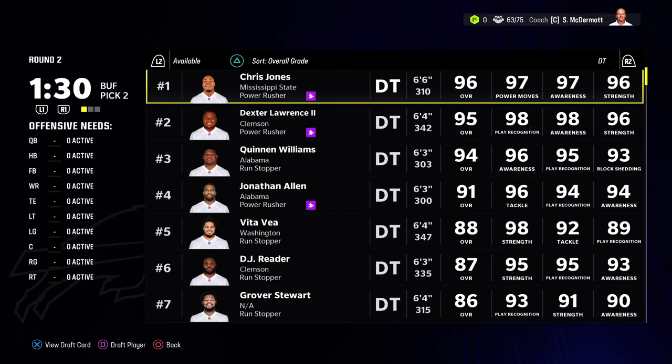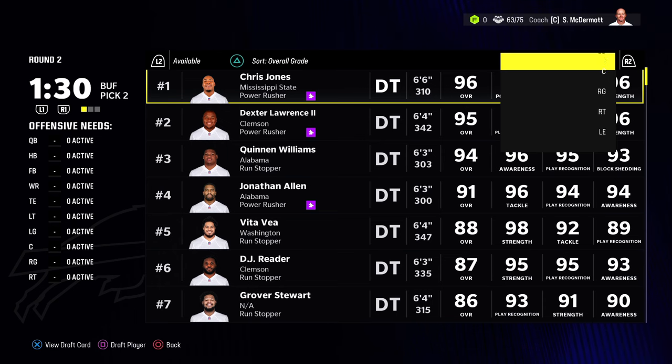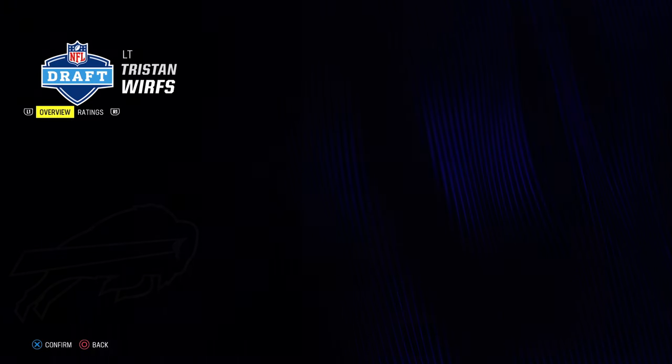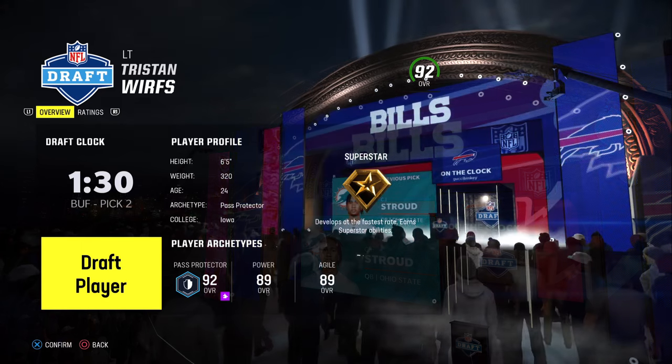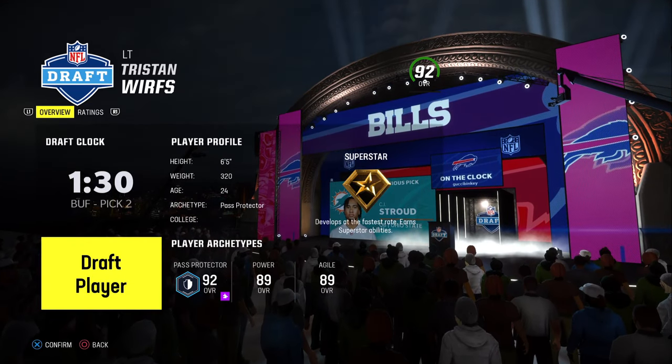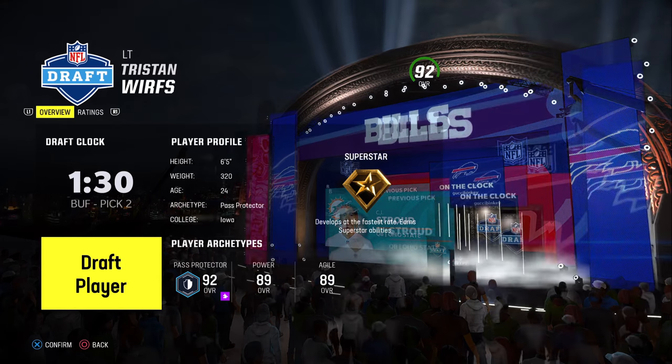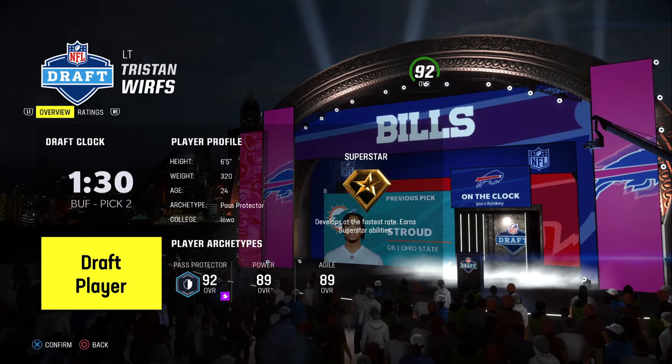If he's still available — yes he is — Tristan Wirfs, I almost get him in the second round of every single draft. I don't want to develop a left tackle; I just want my left tackle to be good because it's the most important position on your offensive line. So I'm going with Tristan Wirfs here. He goes pretty early in the second round. It says I reached — I don't think so though.